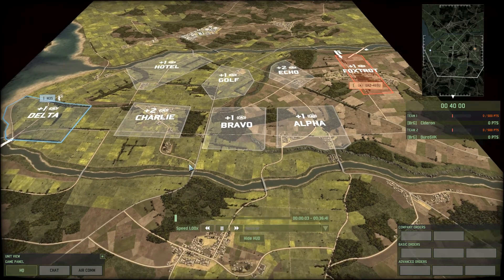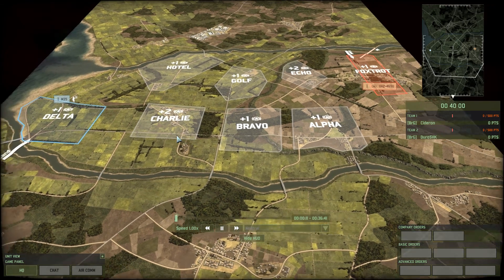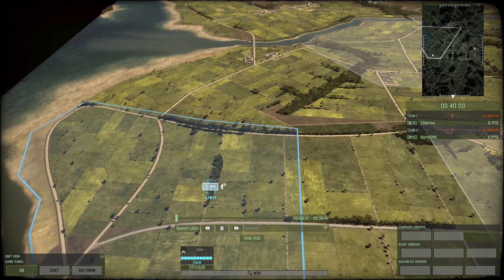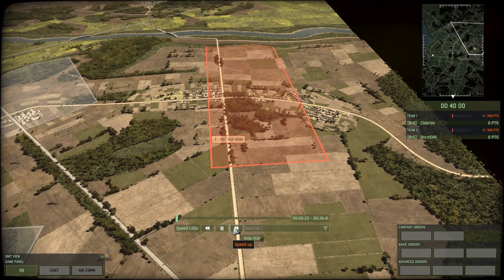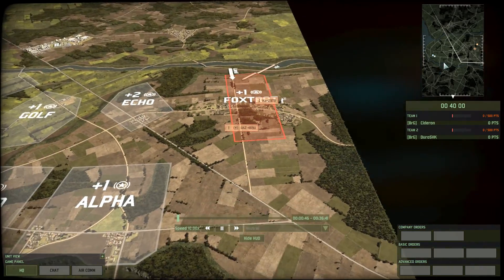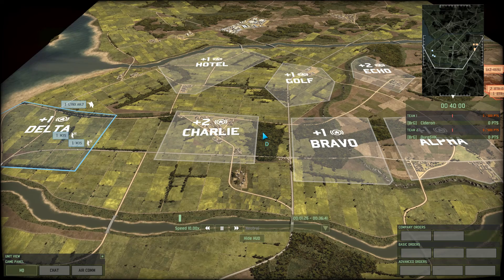Hello and welcome to another Ranguru cast. Today we are doing a 1v1 on Paddyfields. On the left hand side, in blue, playing this blue 4, we've got Cideron. And on the right hand side, in red, playing this red 4, we have Duro SVK. As usual, let's speed things up and get things going — both sides deploy units.